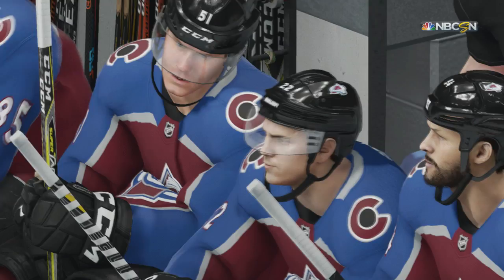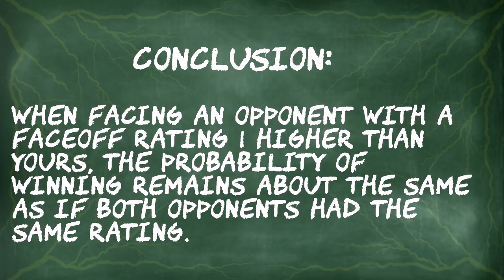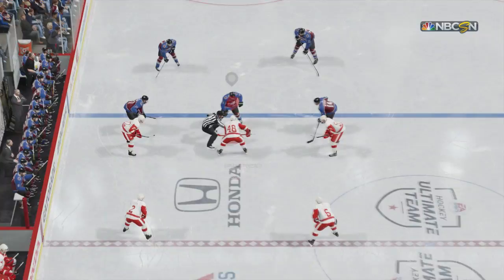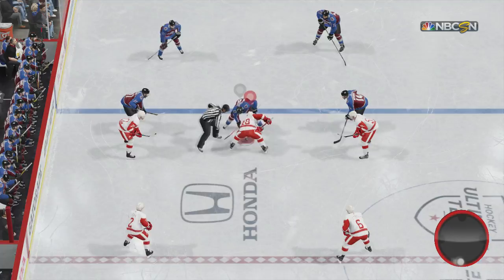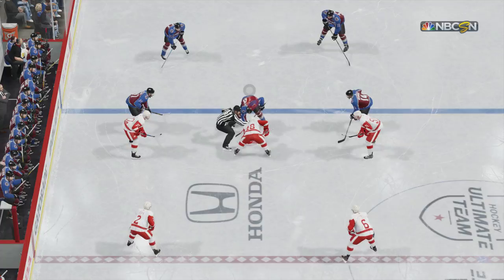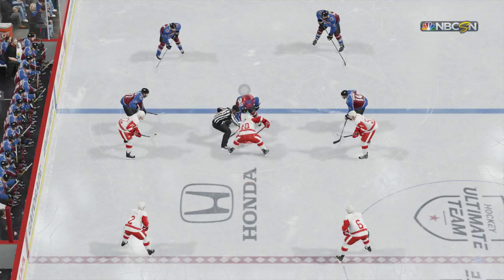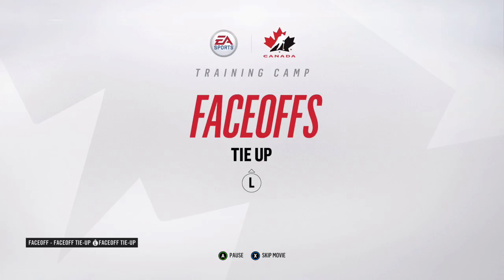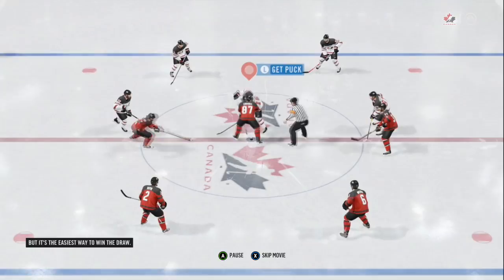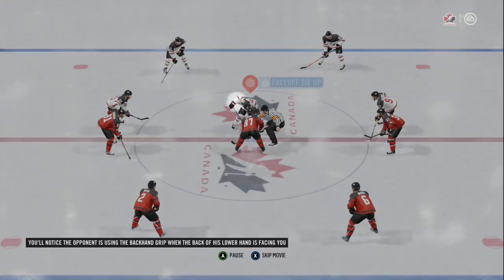Now let's talk about advanced tactics and then set plays. This first one is used by a lot of high-level opponents: watch what I do — I start on the backhand and then right before the ref drops the puck I switch to my forehand and push down to win the face-off. There are two reasons to do this: you can fool your opponent into thinking you're taking a backhand when you're actually doing a forehand, or you can cause a tiny movement that makes your opponent think the puck's about to drop, causing them to mess up. You can also start on forehand and switch to backhand.